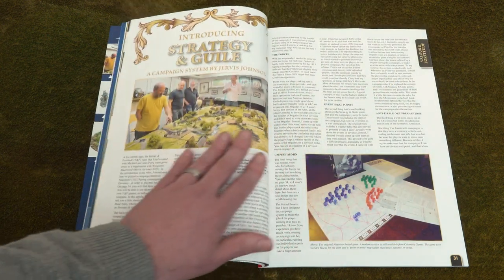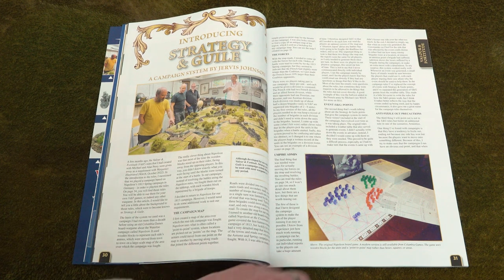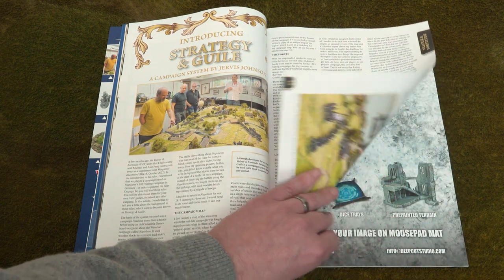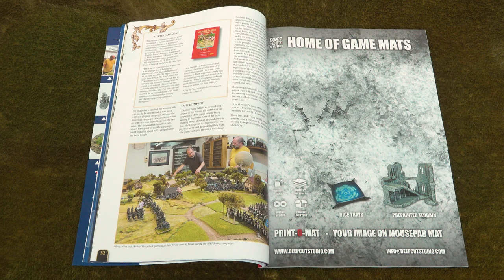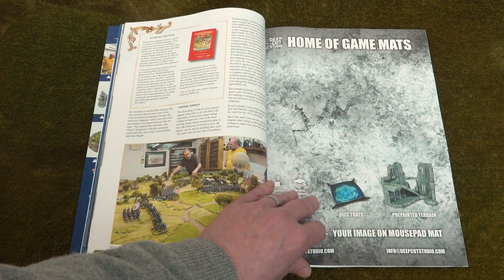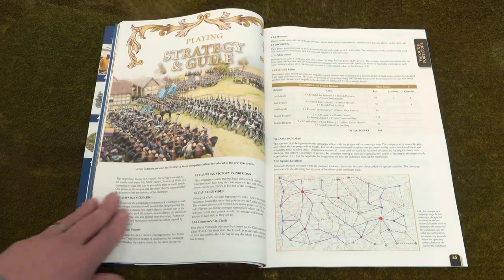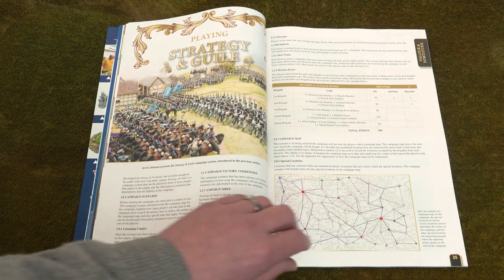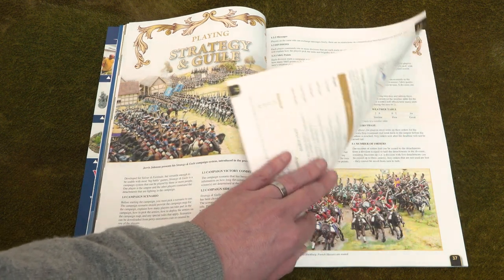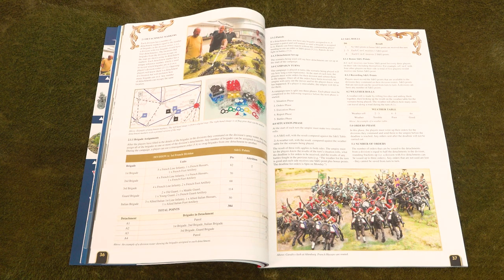Our next article sees the return of gaming guru Jervis Johnson, and he presents Strategy and Guile, a campaign system for use with Valor and Fortitude, which is a set of Napoleonic rules we gave away with the magazine last year. After a short introduction, Jervis tells us how to employ Strategy and Guile rules in your Valor and Fortitude games, but also points out that they can be tweaked for use in pretty much any large-scale wargame.